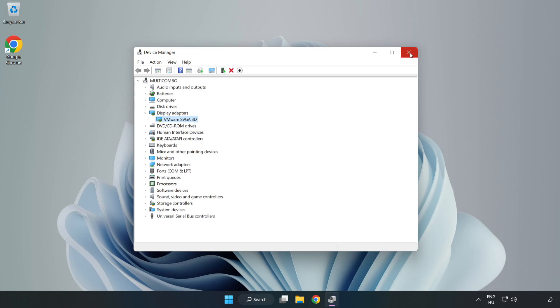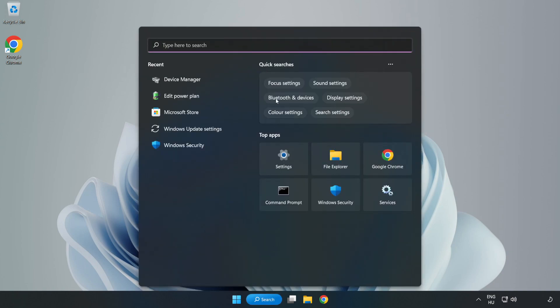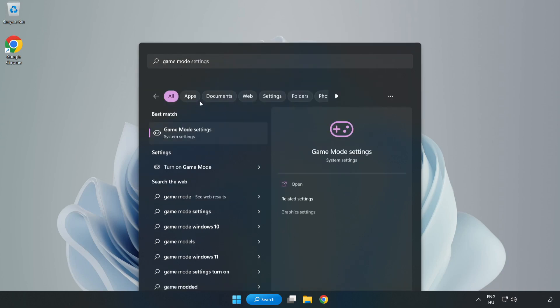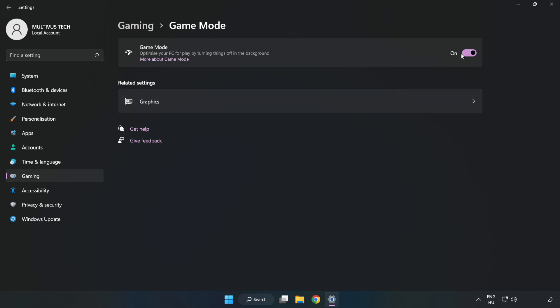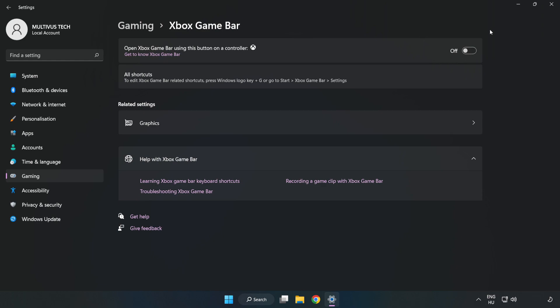Close the window. Click the search bar and type 'Game Mode Settings.' Click 'Game Mode Settings' and turn on Game Mode. Then click 'Gaming,' click 'Xbox Game Bar,' and turn off Xbox Game Bar. Close the window.